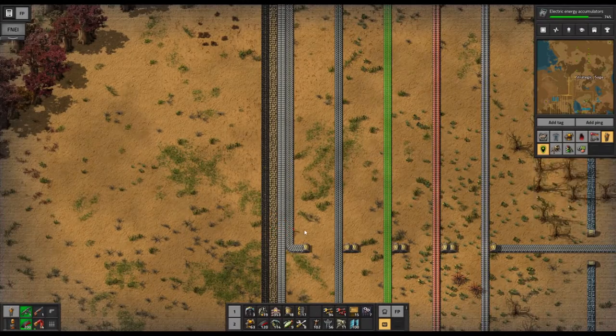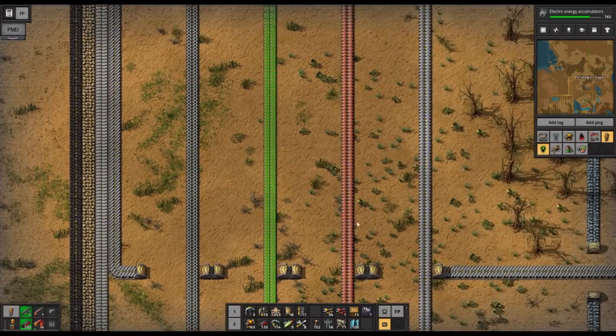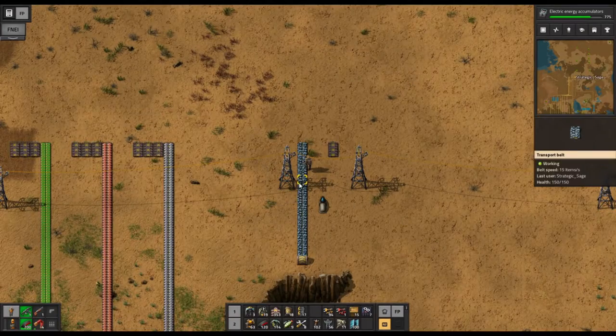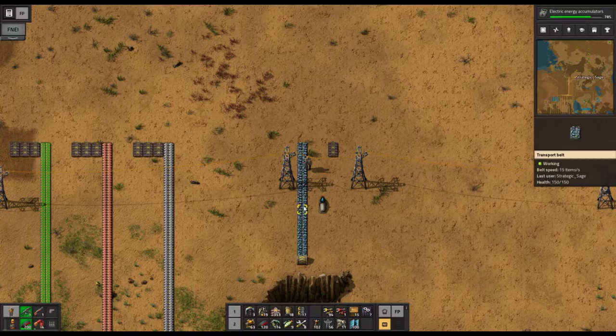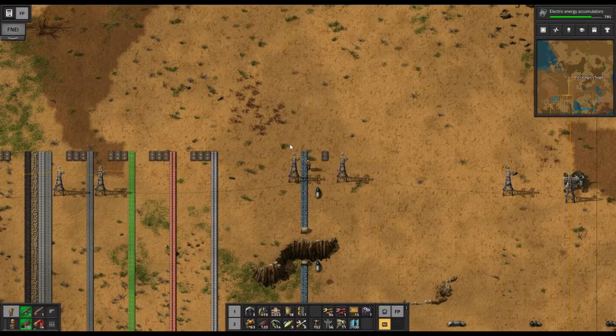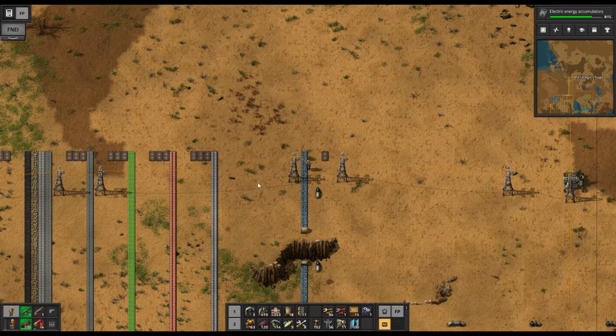In the miscellaneous section we've got coal, stone, and stone bricks — barely needed enough to go on the bus, but they are. Then our steel, gear wheels, electronic circuits, copper, and iron. Further over we've also got iron ore and water, which will just be needed briefly for a couple of items nearby. I'm not putting them on the bus because they won't go any further than that — they'll simply stop there.